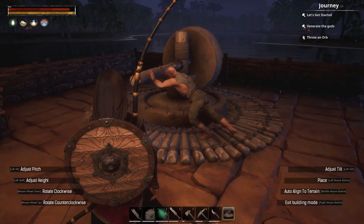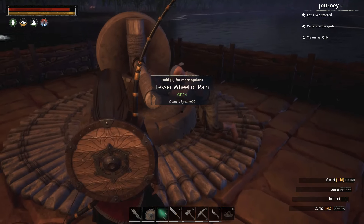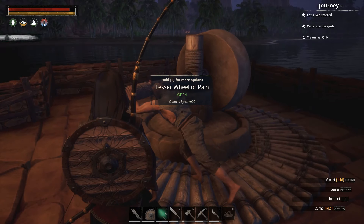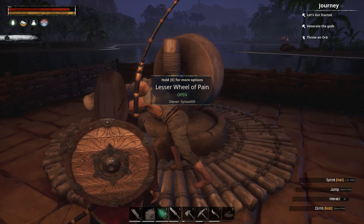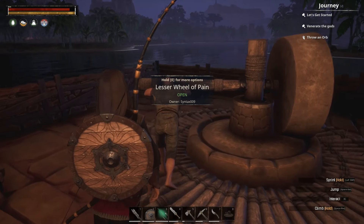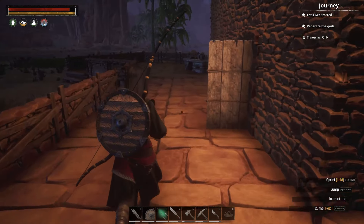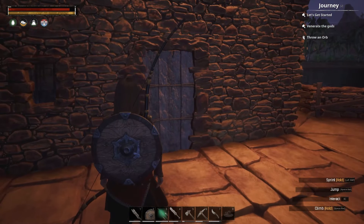So I think what we're going to do is place it right here — there we go. Ignore the thrall already pushing since we don't have anybody currently working. What we need to do is not only have the thralls we capture get on the wheel for a while, we also have to feed them, because we have to break them — and once we break them they become helpers for us.